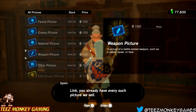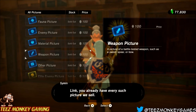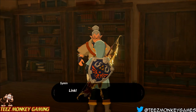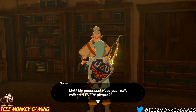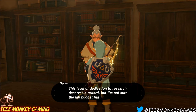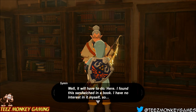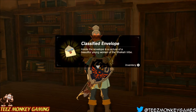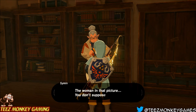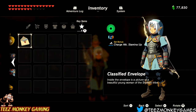Would I like to buy more? Looks like we have everything he has to sell, so we'll hit back. And now we get this — we've collected every picture. He tells us he found this in a book, he's not interested in it, so he gives us the classified envelope. And now, as you can see in our key items, we now have the classified envelope.